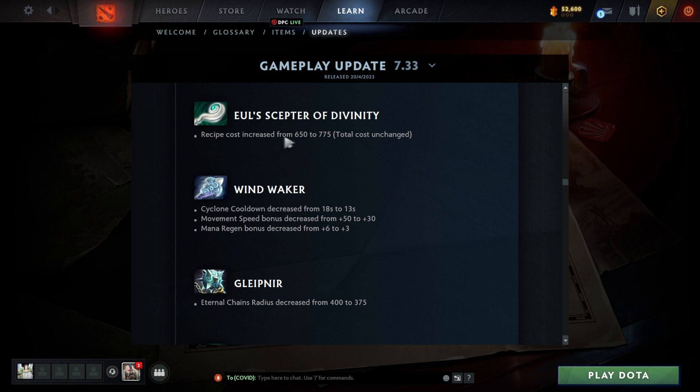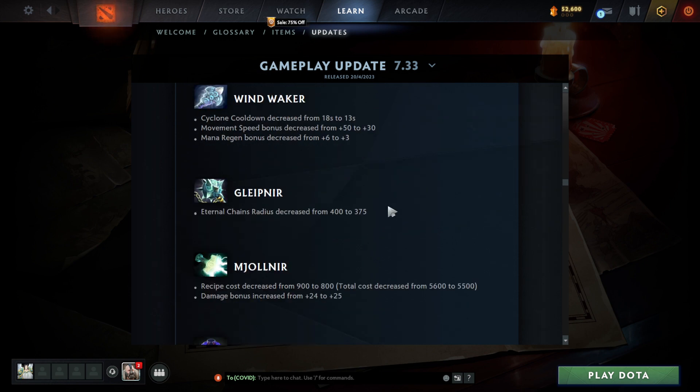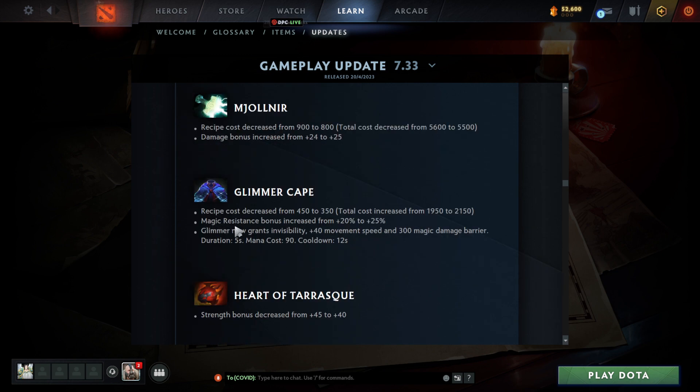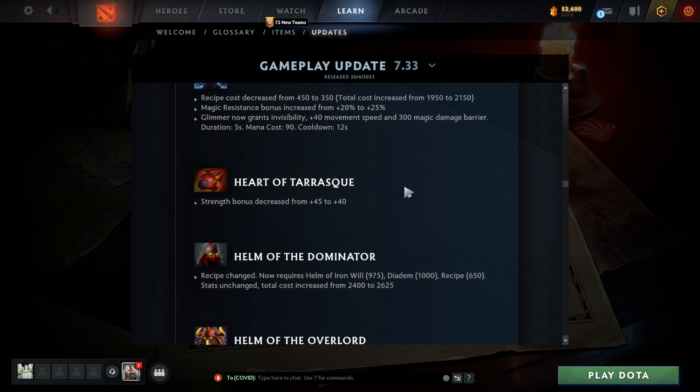Aghanim's Scepter cost increased, total cost unchanged. Wind Waker — nobody was really buying this until the ultra late game. Gleipnir's chain radius decreased. Glimmer Cape now grants invisibility — it always did, so I'm not sure what changed there. Duration five seconds, cooldown 12 seconds. Magic resistance increased — still good, though cost increase hurts support players. Definitely going to be harder to get Glimmer now.